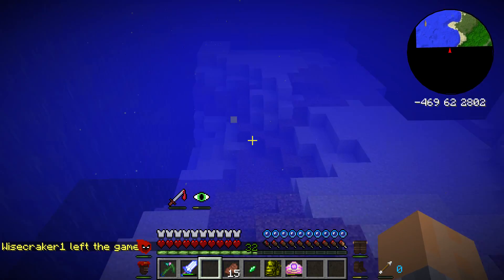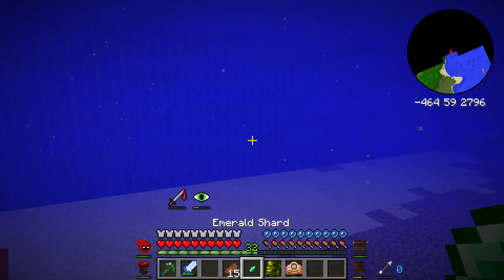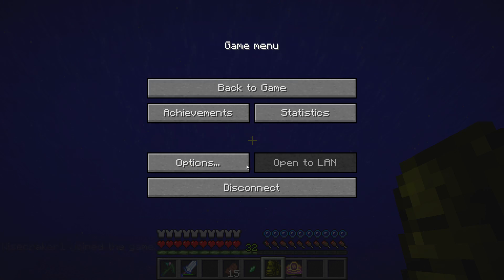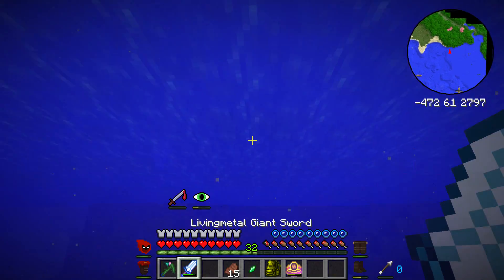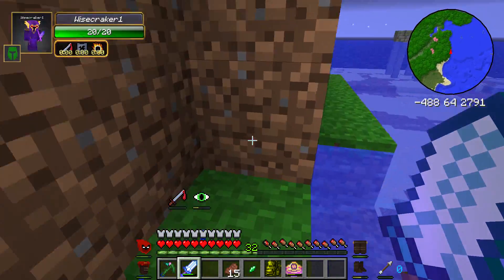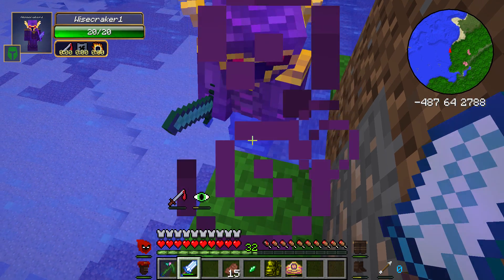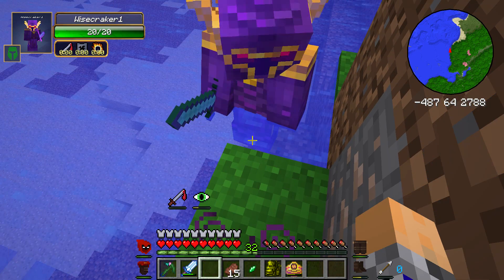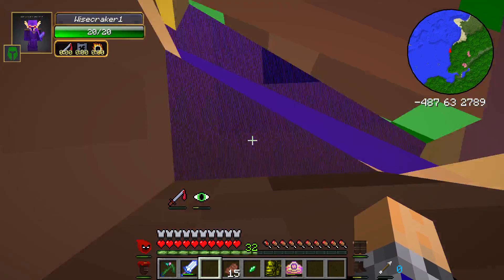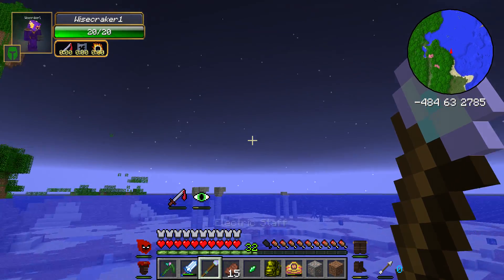I think I got launched back in time — yeah, I definitely got launched back in time but my electric staff is still broken. I need another one. I'll get you another one. Here — presents! I threw it. It's not here, it didn't go anywhere and you're not moving. Oh — there, I have it! Woohoo! Let's fly!